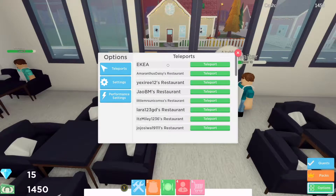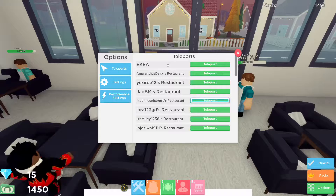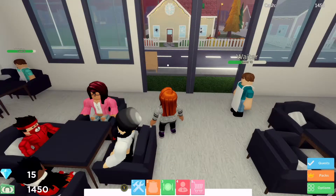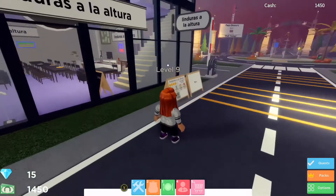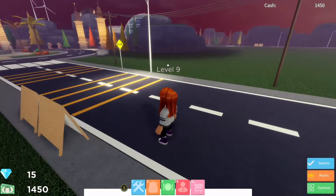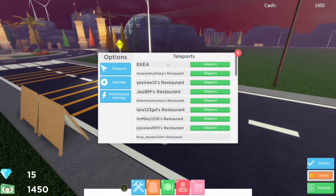Now I've had an idea — let's teleport to different restaurants just to check out the area near them to see if we can find a bucket near them. We've teleported next door, but we've checked out around here. So let's go across to options down there in the bottom right and teleport to the next one.